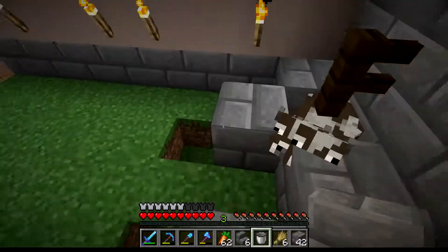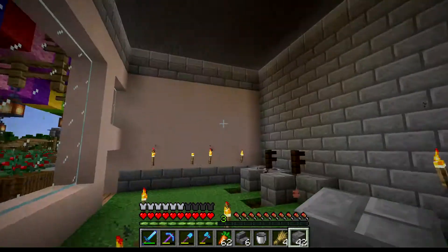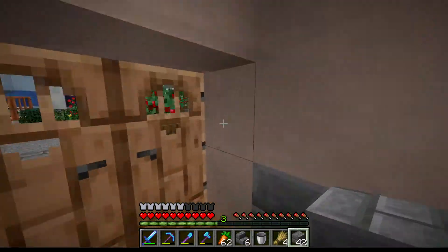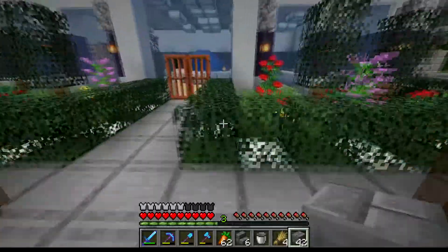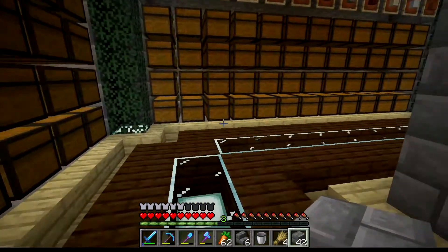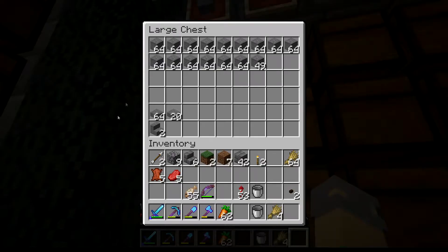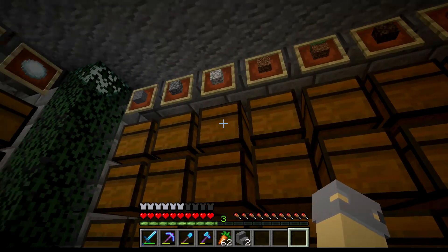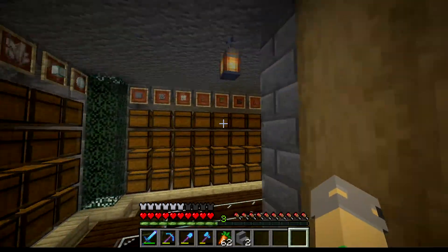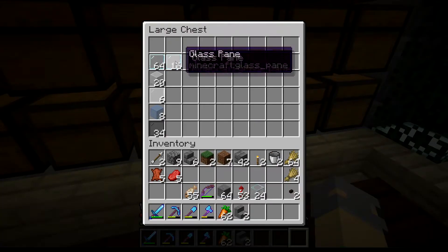Let's breed a little bit more over here. We'll just keep breeding them up and start building the butcher shop. Now, I've never been to a butcher shop before — that being said, I totally know how to build one. We're going to need glass. Sand underneath, sand gives us glass. Let's grab that just in case.